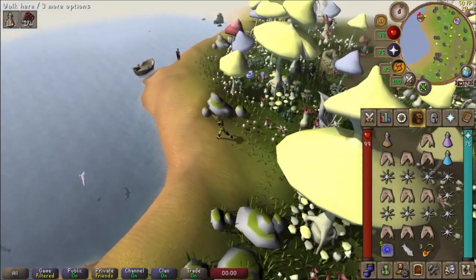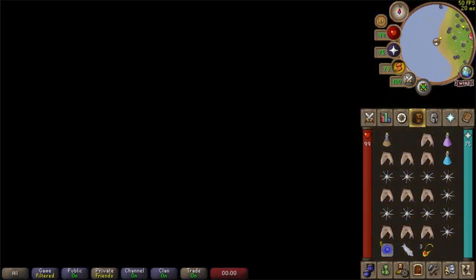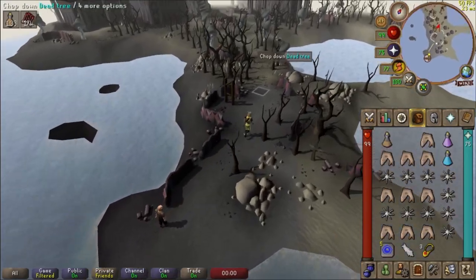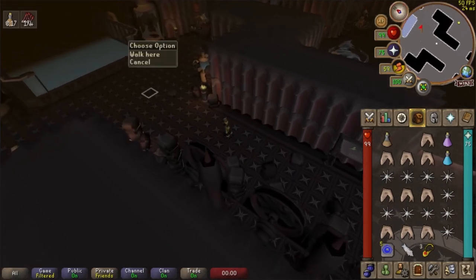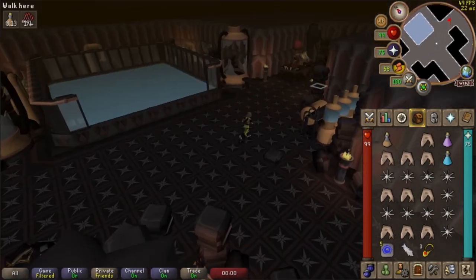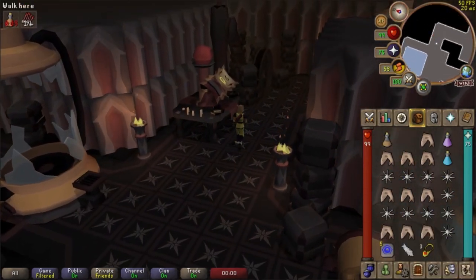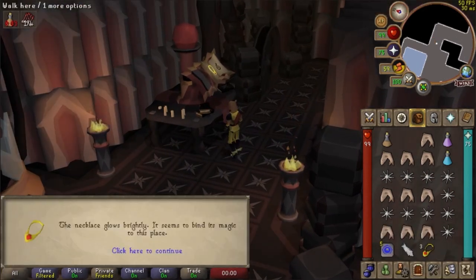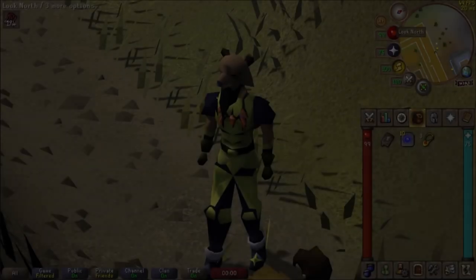The Lithkren teleport is unlocked after completing one of RuneScape's best quests ever made — Dragon Slayer 2. When ready, travel to Lithkren by taking a small rowboat on the west side of Fossil Island, climb through the rubble and past the large doors where you'll find the Rune Dragons. There is another strange machine you can use the pendant on, and once you do, you gain the ability to teleport back freely. You can also remove the teleport by using the necklace on the machine again.